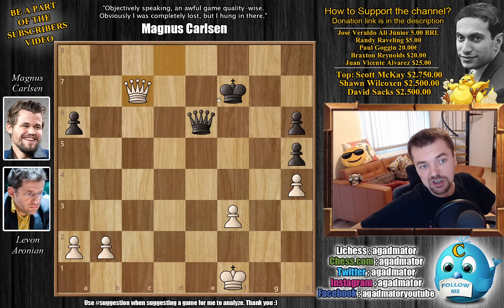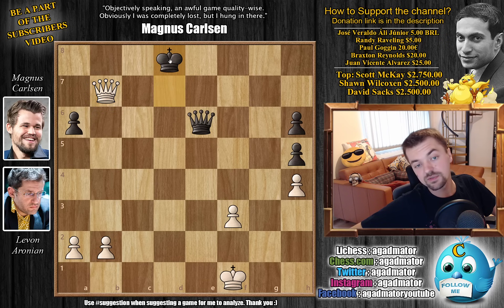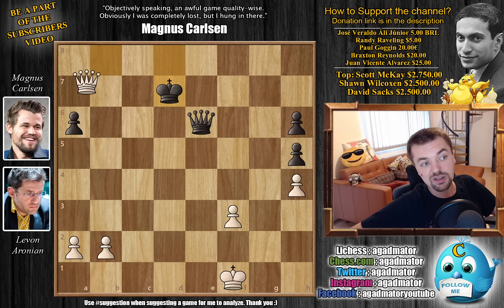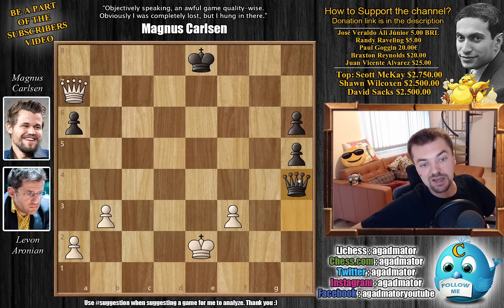So King to F7, we have Queen to C7 check, King to E8, and now Queen to B8 with check. We have King to D7 by Magnus, and Queen to B7 check. King to D8 — Magnus is very happy with a draw here. This is the last classical game, most likely the last classical game he's playing in 2019, and so far he hasn't lost a single game in 2019. So Queen B8 check, King D7, we have Queen to A7 check, and King back to E8. We have B3 now — Levon gives Magnus a move — but now Queen to H3 with check. Magnus will pick up the H4 pawn; we have King to E2 and Queen captures on H4. With this, Magnus created the passed H pawn. Levon first wants to push A4, A5, A4 and B4, so the pawns will get a bit closer.